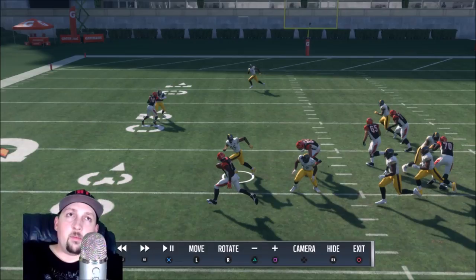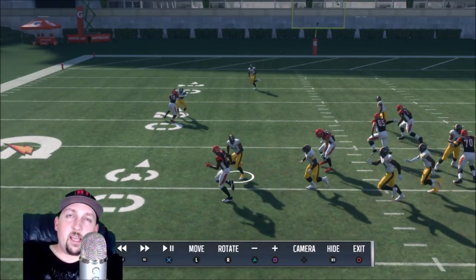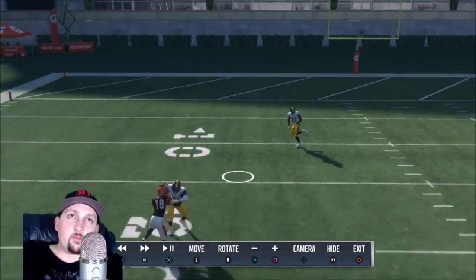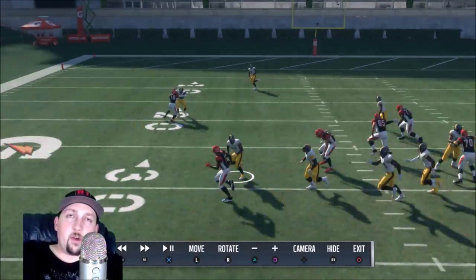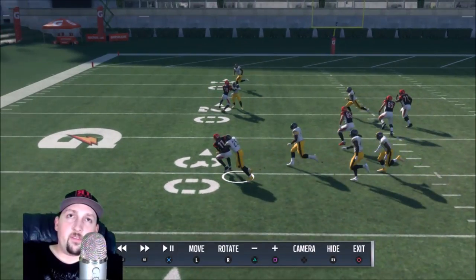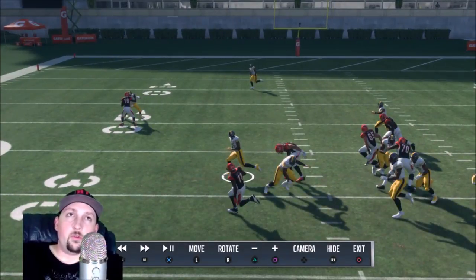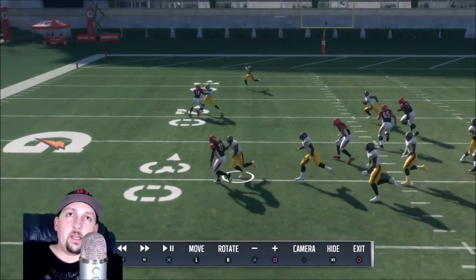There are two ways to tackle in this game. Before you decide whether to use a hit stick or a safe tackle, you have to look at what's around you — who's with you, who's helping, where's your backup? Right now I have zero backup, so it's safe tackle time. If I don't make this play, it's a 20-30 yard run. The nearest guy to help me out is getting blocked. The safe tackle is just double-tapping X on PlayStation or A on Xbox.